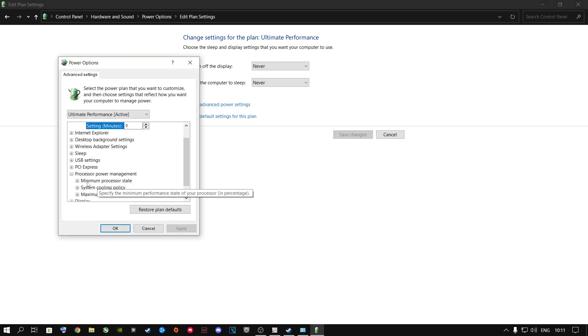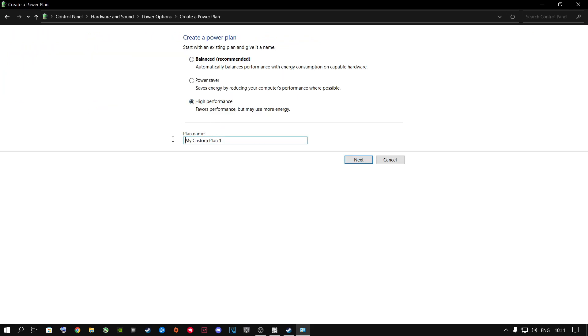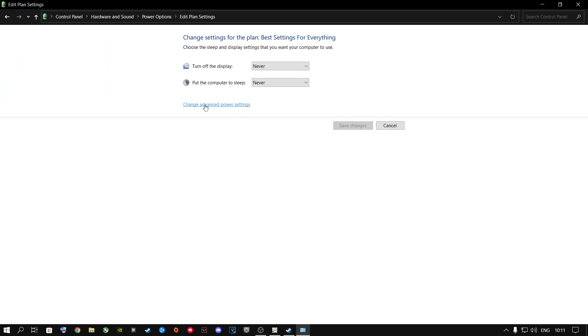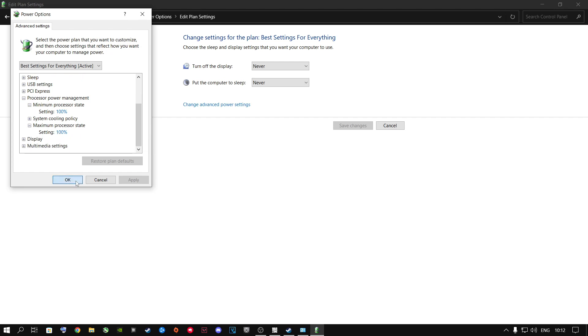Make sure the sleep setting is on 0, and make sure your Minimum Processor State is on 100% and Maximum Processor State on 100% as well. For people who don't have Ultimate Performance, create a new power plan by clicking High Performance, name it something like 'Best Settings for Everything', set the display to Never, and click Create. Then go to Change Advanced Power Settings and apply the same 0 sleep and 100% processor state values.